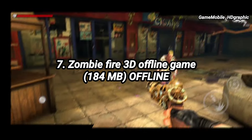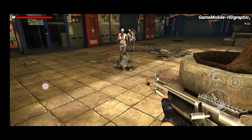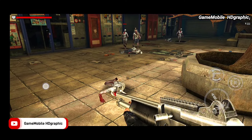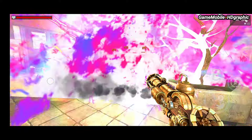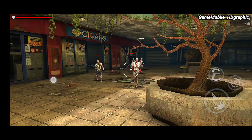Zombie Fire 3D. This small-size offline game with great graphics should be your first priority to play and enjoy — it runs perfectly in performance. The gameplay is very easy to learn and master because we don't need to move the hero; we stand still in one position and only need to swipe the screen to notice zombie presence, as they come suddenly from any direction.